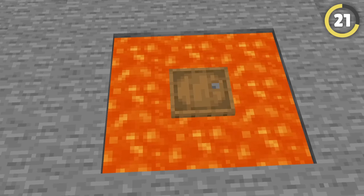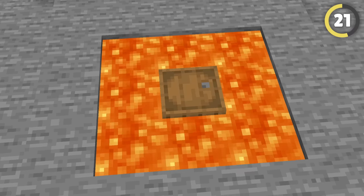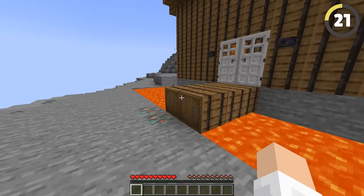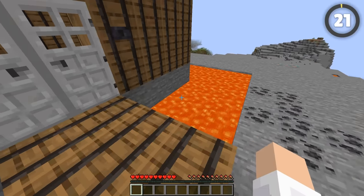You can create a wood house filled with lava that's totally safe! Barrels don't burn in lava, and they're also the size and function of a full block, so you can use them as part of the wall construction. Add a lava lake to freak out your friends because they will not burn.